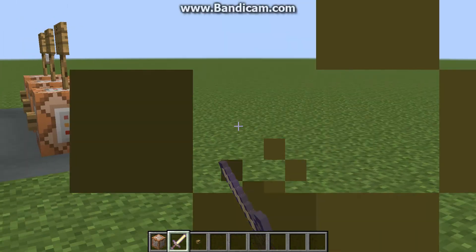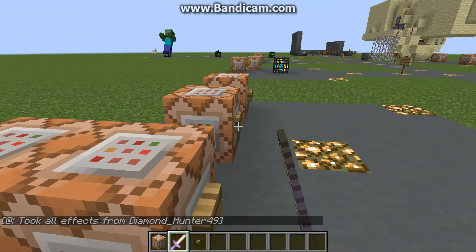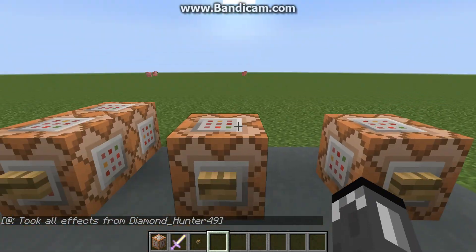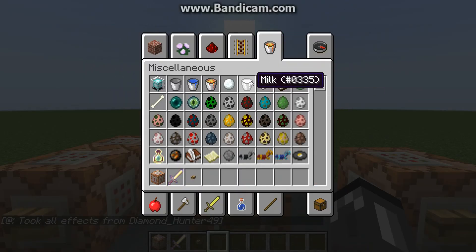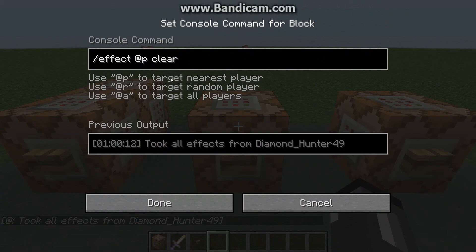Now I'm going to show you how to remove effects, like if you don't want the effect anymore. If you have an unlimited effect and you don't really want to go get a bucket of milk, then you can do this: slash effect, and then the player's name, and then you just put clear. You don't have to put any numbers or anything, just clear.